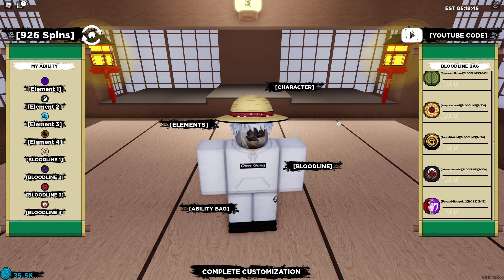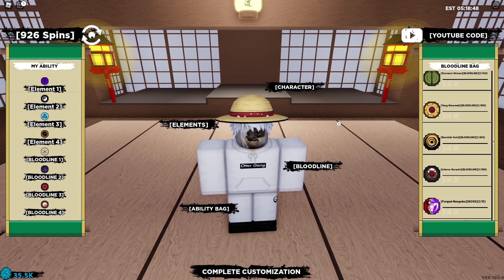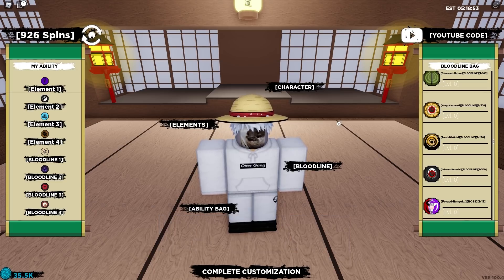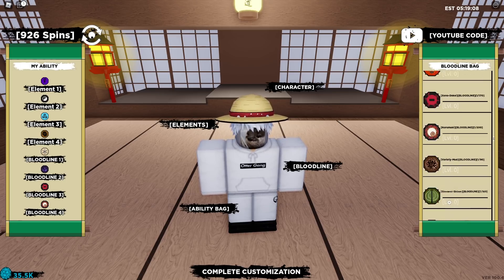That's going to be the end of today's video. Make sure you use your code and coins in a smart way — I don't want to see you guys complaining in my comments about accidentally using too many real coins. Also, one more thing: for those that don't have a bloodline bag, you'll be able to buy bloodlines without one in this upcoming update, so literally just wait. Don't buy any bloodlines right now if you don't have a bloodline bag from the real coin shop. You can buy accessories and all that stuff too. I'll see you guys in the next video — make sure you like and subscribe with all notifications. Peace out!